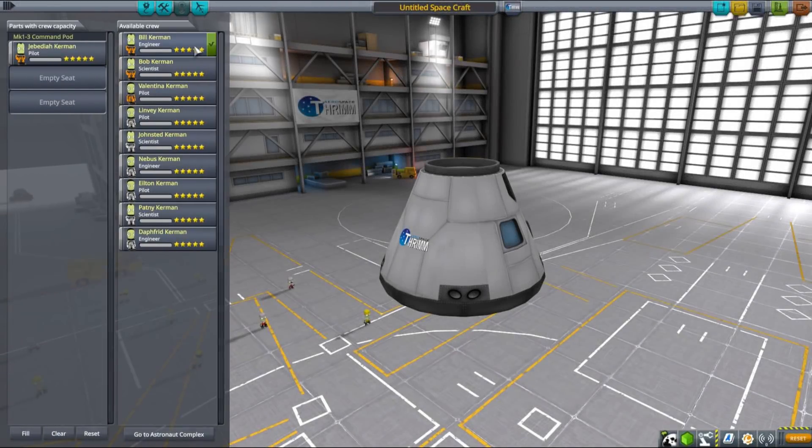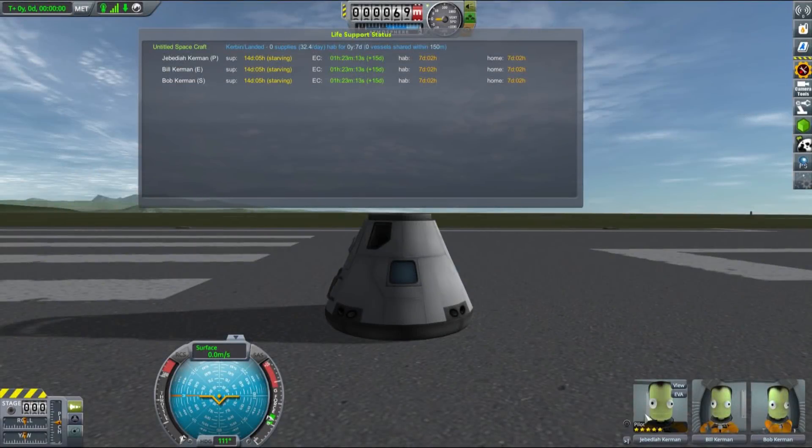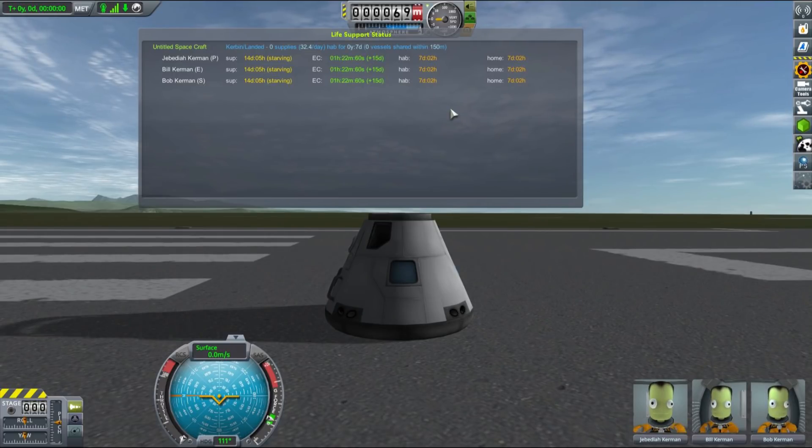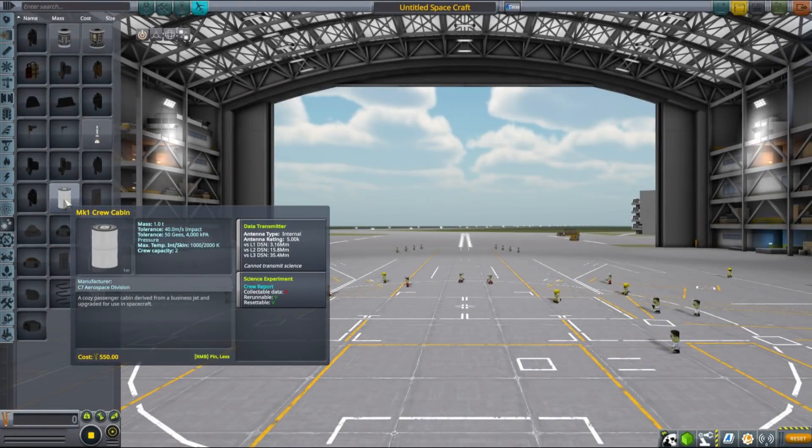If we add more kerbals to this landing pod, their hab time will be reverted to seven and a half days because the pod is now full — each seat is occupied, so each kerbal has its hab time reverted to the default seven and a half kerbin days per seat. So if those were our only options, sending kerbals on any extended mission would require a massive overkill in hab space, but luckily that is not the case.